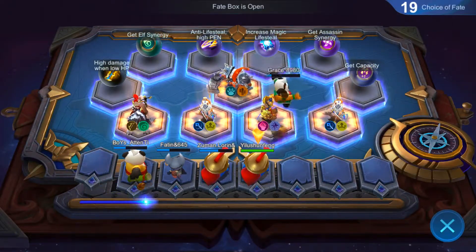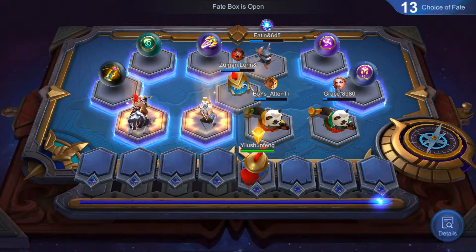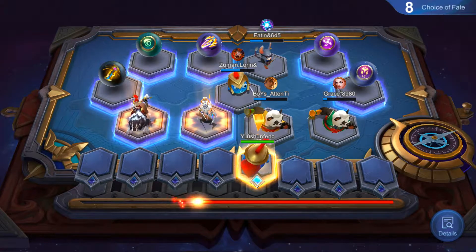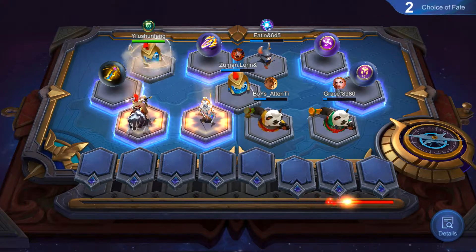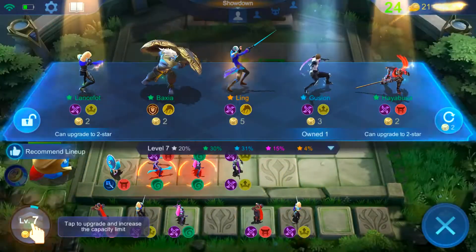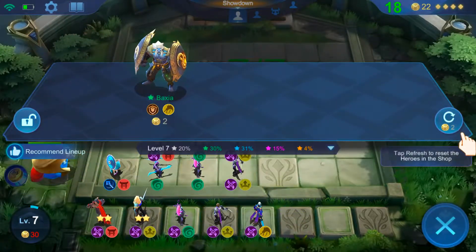Right now I get to pick last. I can see assassin and elf — which one should I pick? Normally you should just pick assassin, but in this match I'm going to pick elf just to show you how it works since I already have the full assassin synergy anyway.